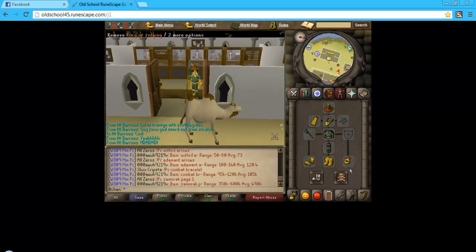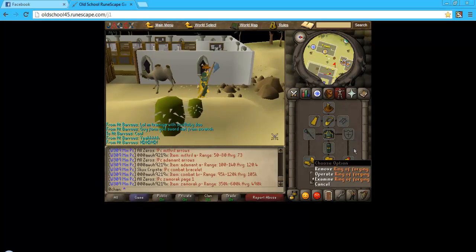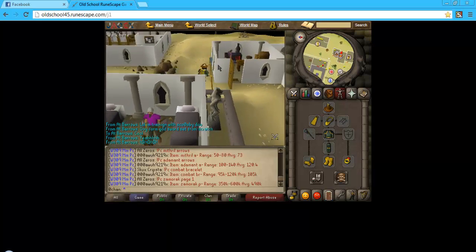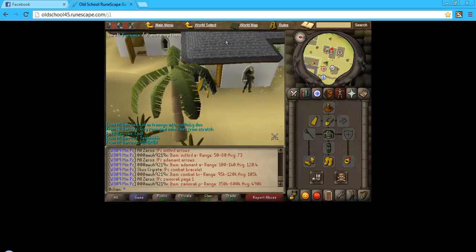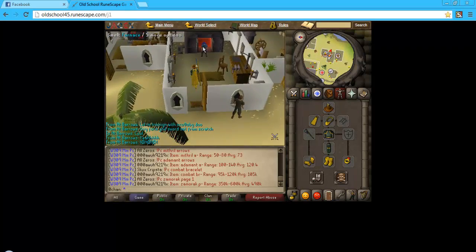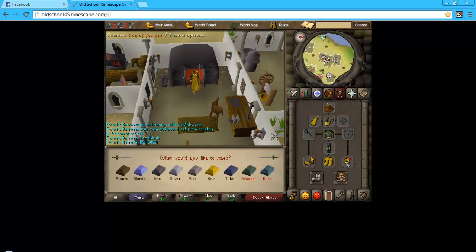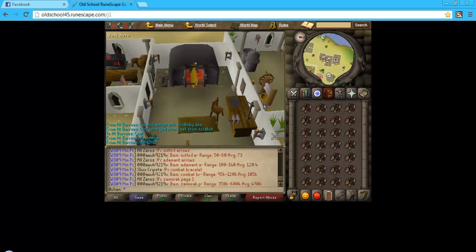Click over here — you have this Ring of Forging, you want that. I'm in Al-Kharid at the moment, which is pretty great because it's pretty quick to the furnace. And because you have this Ring of Forging, it will smelt 100%. So this is just a guide.